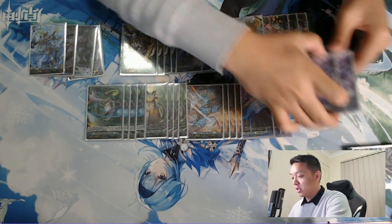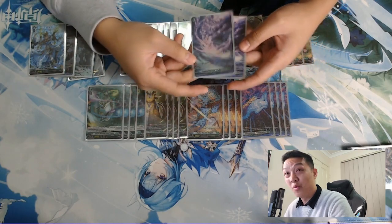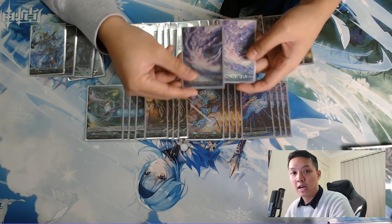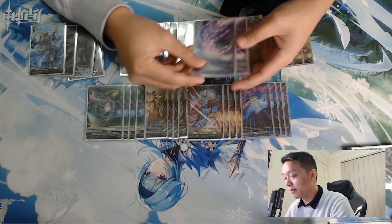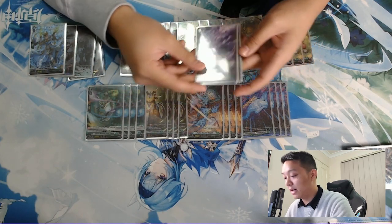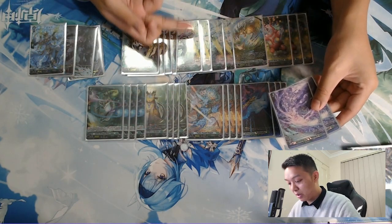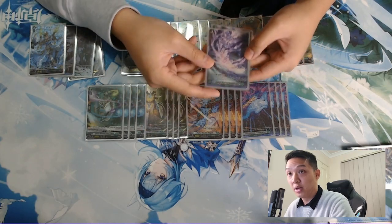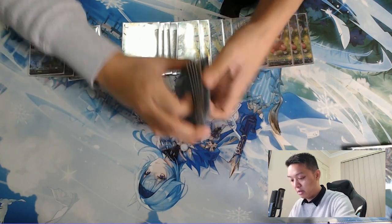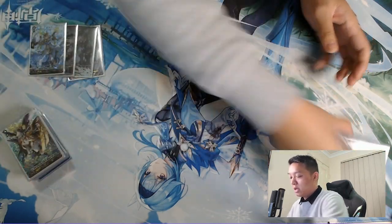Regurgitation is useful against the Nirvana matchup — getting rid of Esperadia or anything big is really helpful. In the Gravidia matchup, when they leave their Cobras, you can bomb the Cobras, bring back an Inlet Pulse, and just draw for free, which is really good.